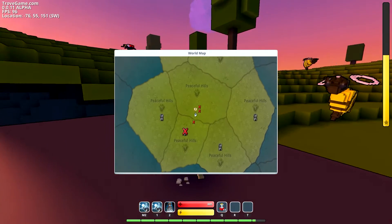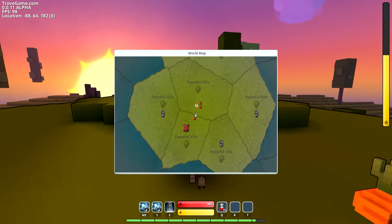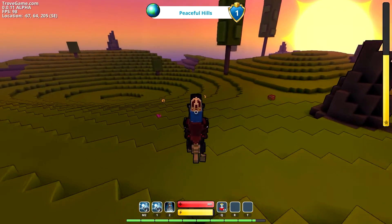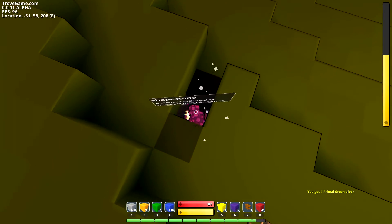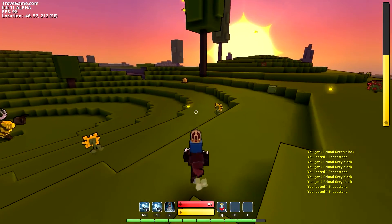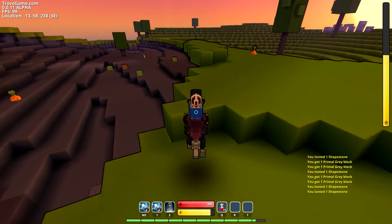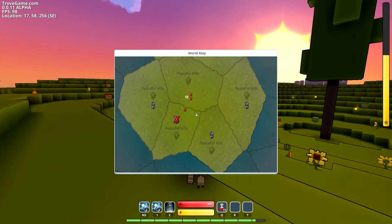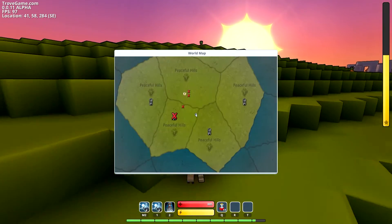We are gonna explore this. It looks like I'm the only one in this adventure portal, so I guess the point is to defeat all the castles. There's some more of this ore. We have to go and defeat all these castles if I had to make an educated guess. And my level 2 adventure portal unlocked — that's pretty sweet! Let's start with this castle over here.